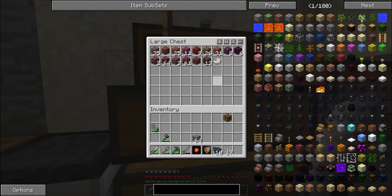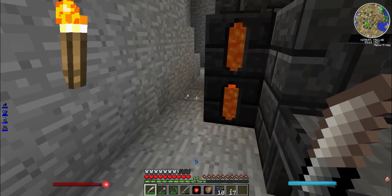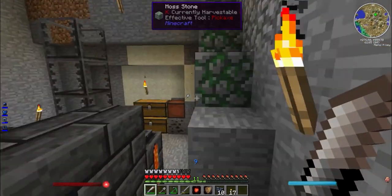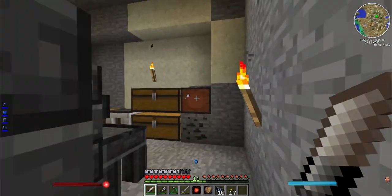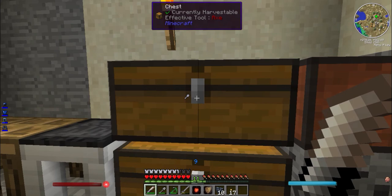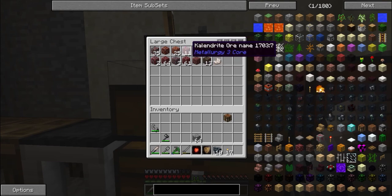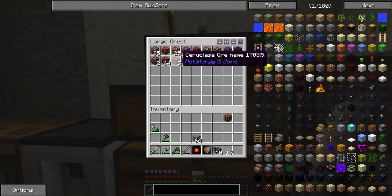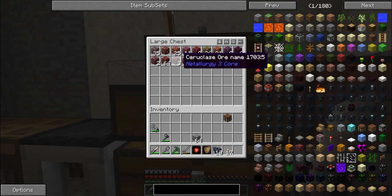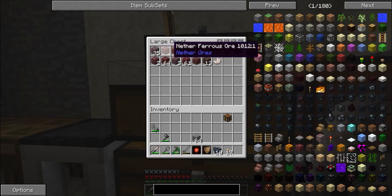So I went to the nether and I got all of this. I also died a lot — I died two times. One because a zombie pigman knocked me off a cliff and I fell to my death. The other was I got lit on fire by lava and I burned to death because it just wouldn't stop burning. But yeah, I have all of this ore from the nether, and a lot of it — I mean quite a bit — is metallurgy.